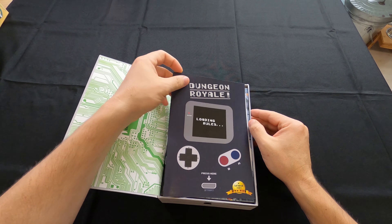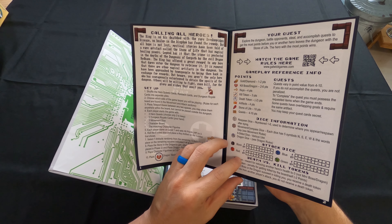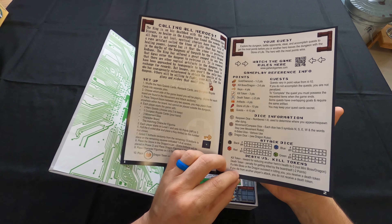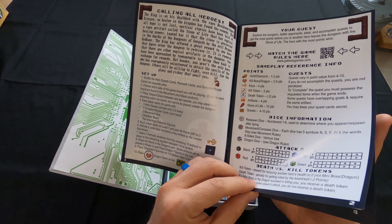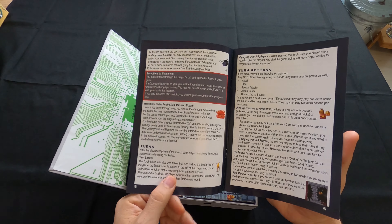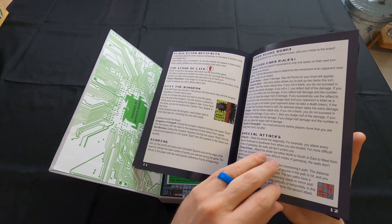So first thing is the manual, which I was reviewing a little bit earlier. It reads: calling all heroes — the king is on his deathbed with a rare and ridiculous disease, and no healer in the kingdom has found the remedy. The king has offered a great reward for any hero that dares enter the dungeon and retrieve the stone from the dragon. So in this game you have to go into a dungeon to retrieve the Stone of Life to help the king. The entire book has this almost 8-bit style font, and you're supposed to get artifacts — it's a battle royale where you go around, kill people or steal from them, and get loot.